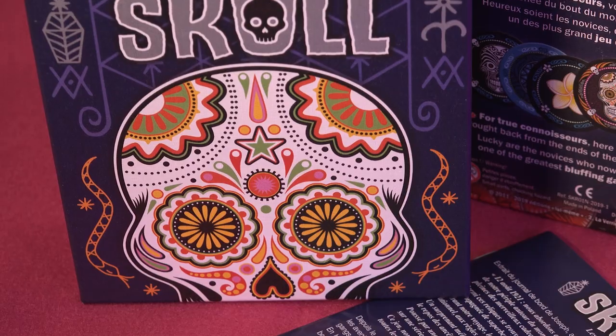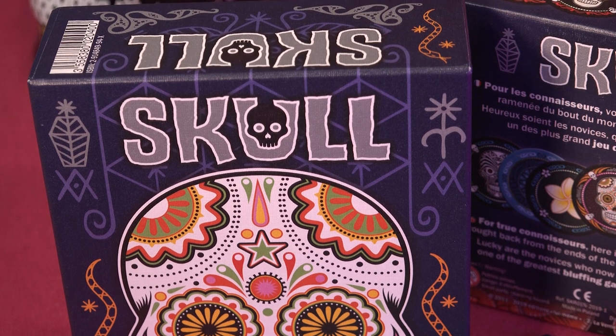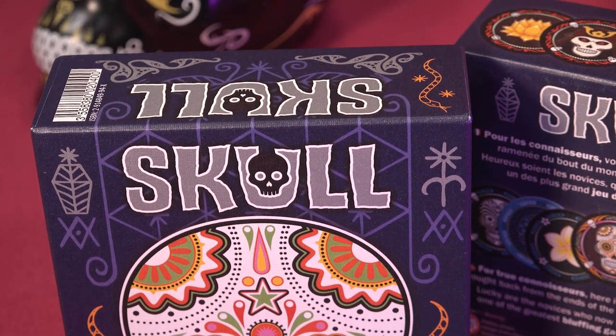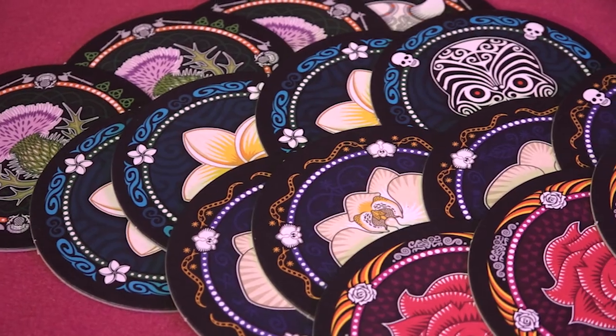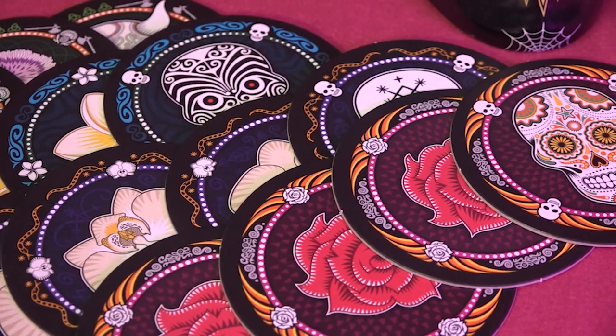Skull is quite possibly the cheapest game of all on this list as it was originally played with scrawled-on beer mats. First invented as an old biker gang ritual, or so the legend goes, Skull is a bluffing game for 3-6 players. At the start of the game, each player is dealt out a stack of four identical square cards bearing their player colour and symbol.